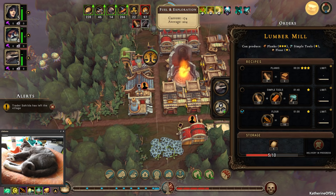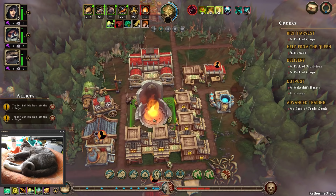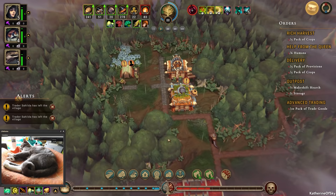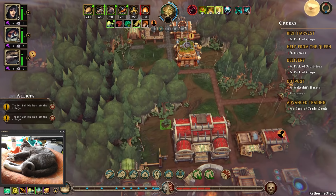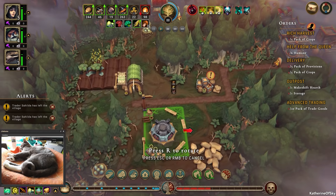I'm still learning where all the icons are. There's a button to force the delivery if we want. Deliveries go to our main building, and there are other storage buildings — we haven't built one yet. I think I might build a storage over here — that way we're also going to get one of our points. Build storage there, and then we need a makeshift hearth. Maybe put that out here. We can always delete this if we don't want it.